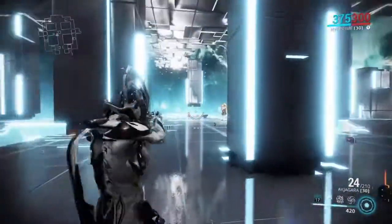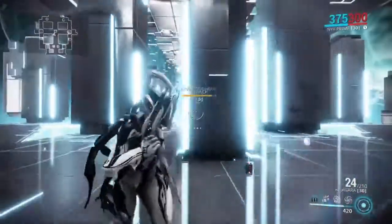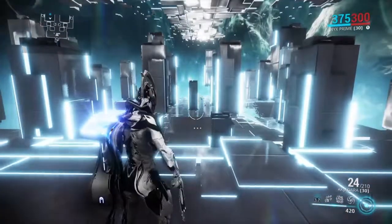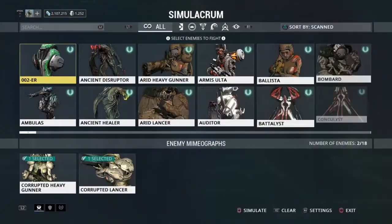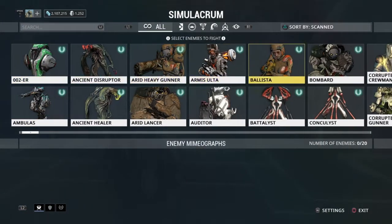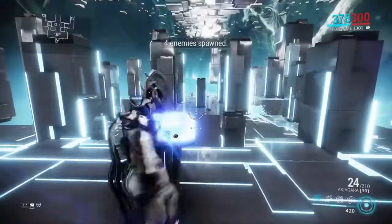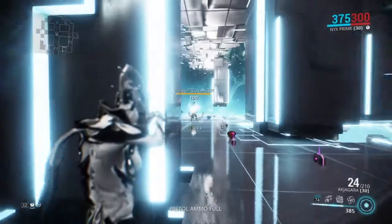You can basically place bets on who would win. I wonder what happens if you have two Nyx players each controlling a different enemy — would they attack each other? I think they probably won't fight because the controlled targets become allies, and allies don't fight each other. Let's see what happens if you have five Lancers and one being controlled fight the others, since you usually have a lot of Lancers in the Void.